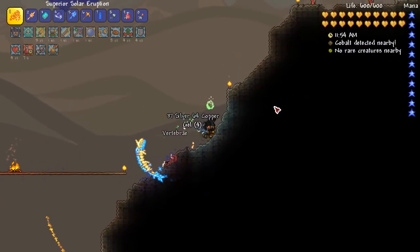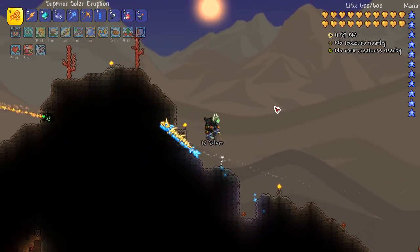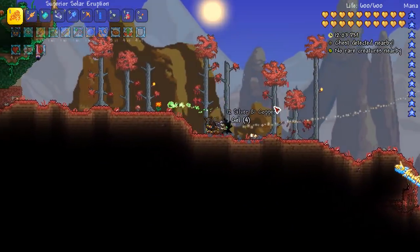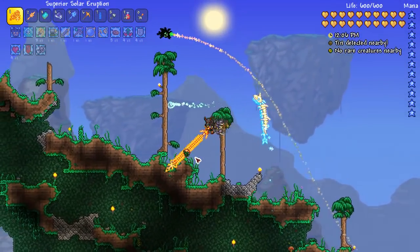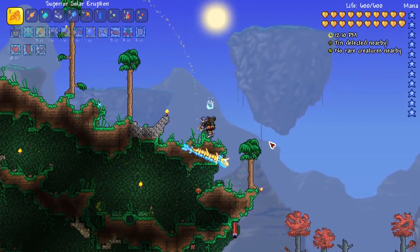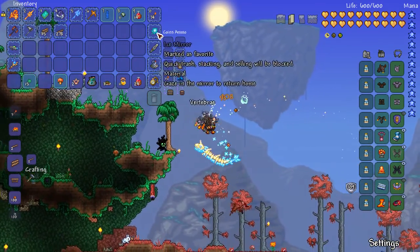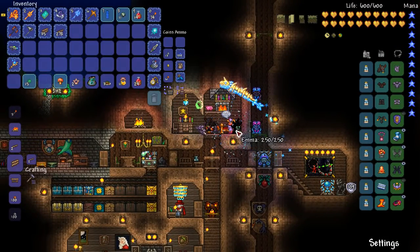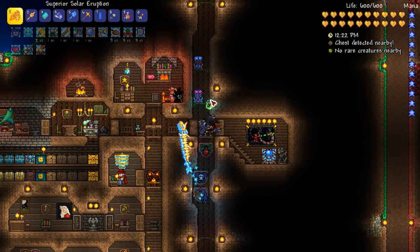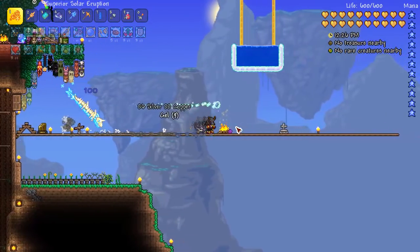We have defeated the final boss of Terraria — that was a super nice fight. Just in general, not too impossible. You don't need the strongest weapons ever — but just really fun. It really makes you run away from the final boss, which is interesting. You do feel really weak and small compared to the Moon Lord. We're going to teleport back — Emma, where is Emma? You survived — thank God. But I didn't even need your help; I did it all on my own. With, of course, the Stardust Dragon — don't forget about that.